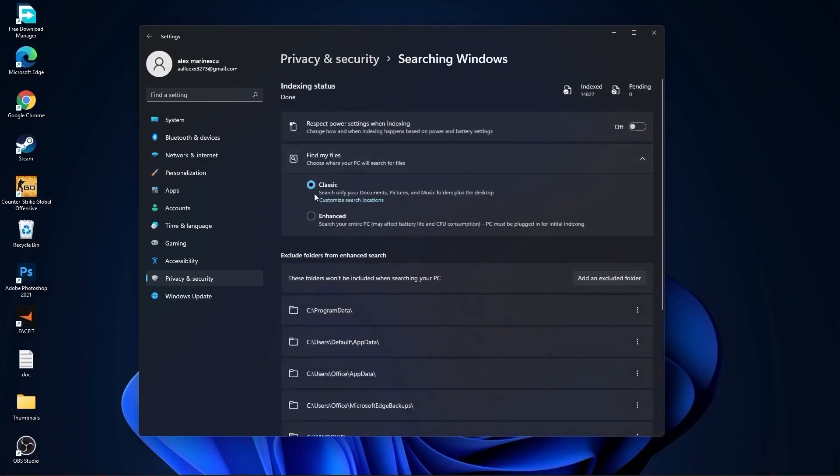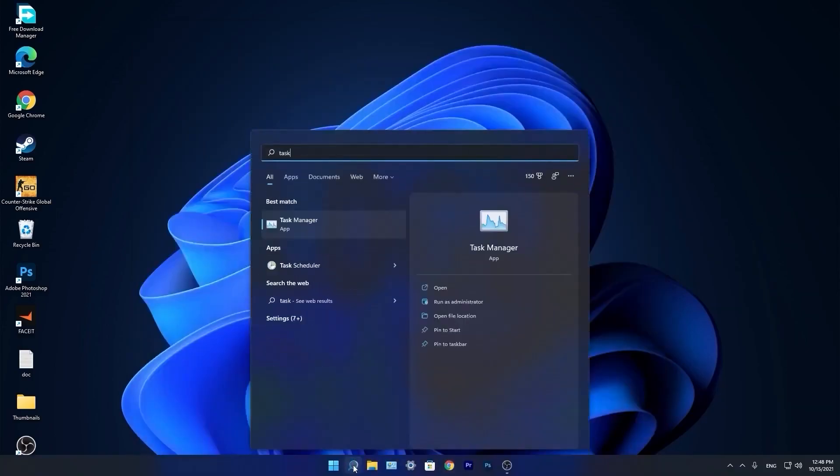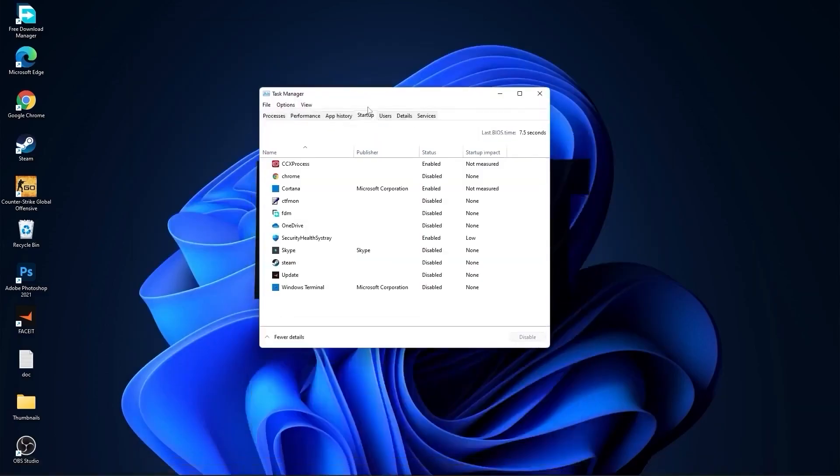We are done with the settings. Now go down to the search bar, type Task, press on Task Manager. Here you have to go to Startup and disable all the applications you don't want to run in the background when your computer starts.